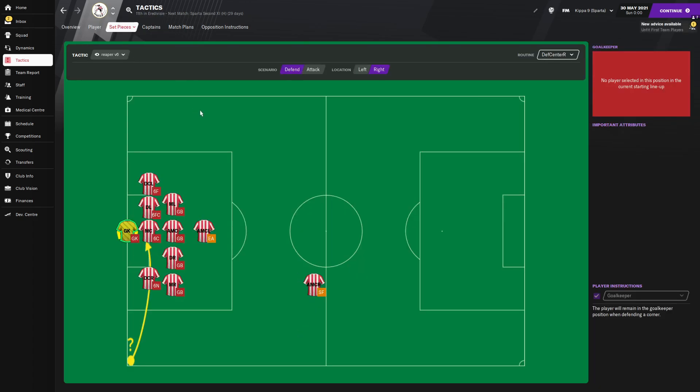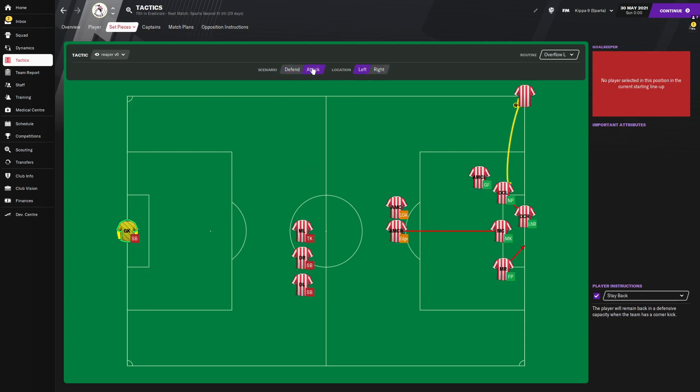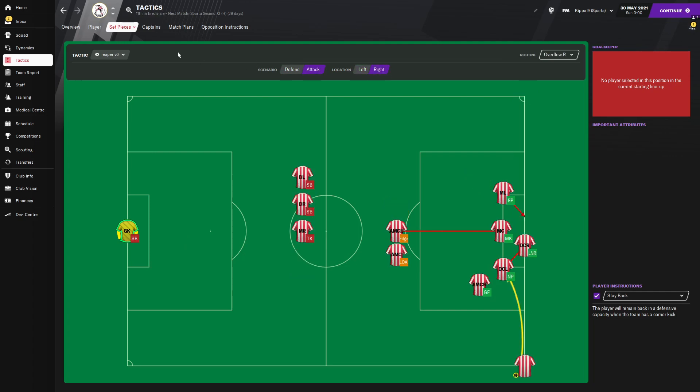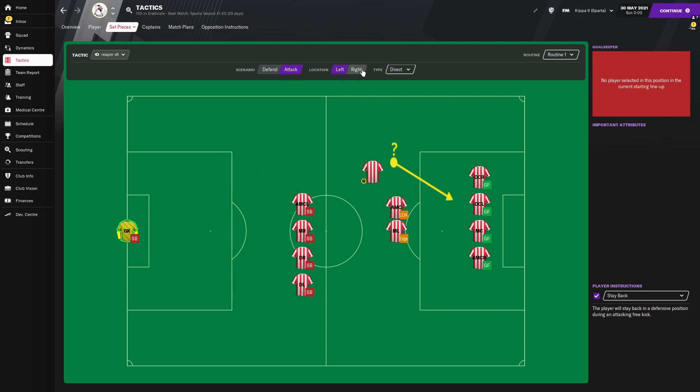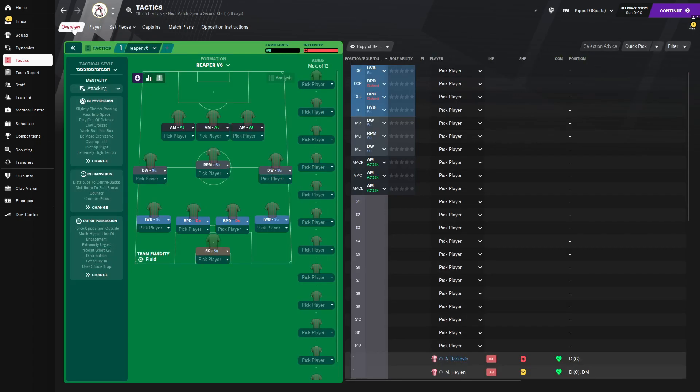We'll be using an extremely urgent pressing intensity, asking the players to prevent short goalkeeper distribution and getting them to get stuck in, so expect a few cards as well. Set pieces: under corners — defending right, defending left, attacking left, attacking right — and the free kicks defending right and left, attacking left and attacking right. So that's the tactic. It's strikeless — we do know that everyone's not a fan of it, however it does seem to be working the best on this Football Manager.